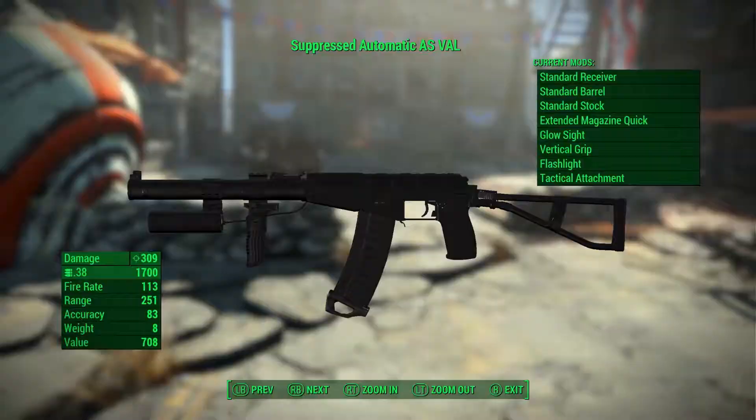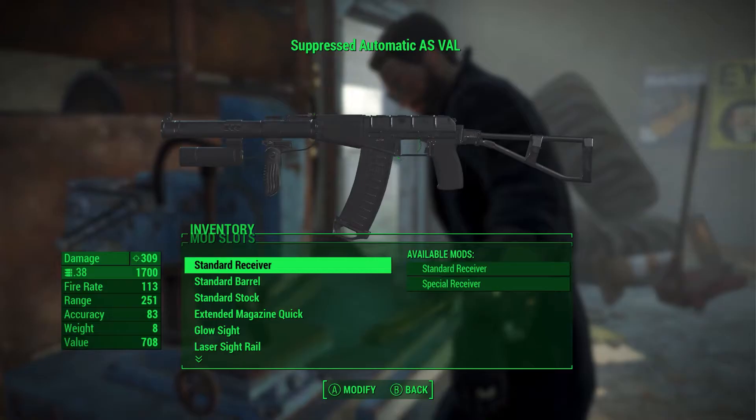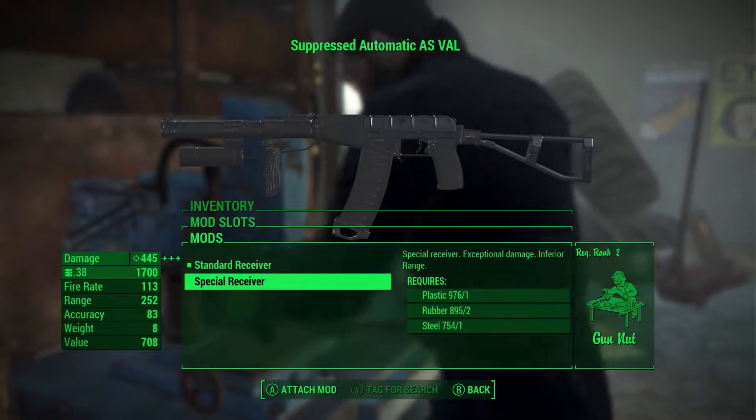Welcome back to another Fallout 4 mod video. Today I'm going to go over the weapon mod called the 9x39 Project. It's available on PC and Xbox and was created by HyperX.